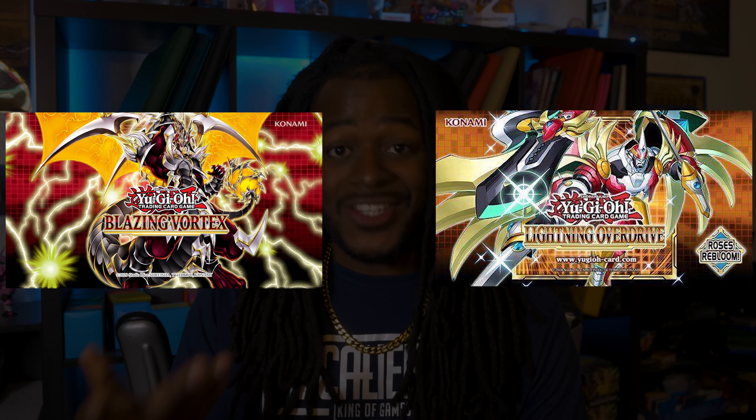Mega Tin 2021 is set to reprint everything from Ignition Assault all the way into Phantom Rage, leaving us with side sets like Genesis Impact and main sets like Blazing Vortex and Lightning Overdrive. Lightning Overdrive actually has some gems. In this video I'm going to be talking about quite a few gems inside these sets that you should be looking at. If you're buying on TCG Player, be sure to use my TCG Player link in the description — it really helps me out.